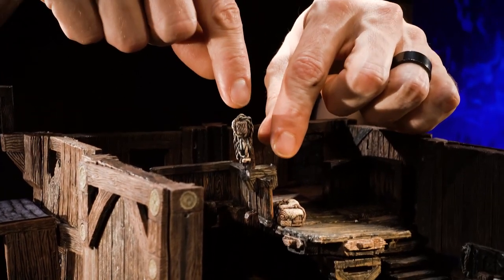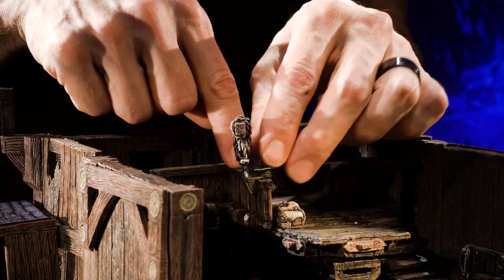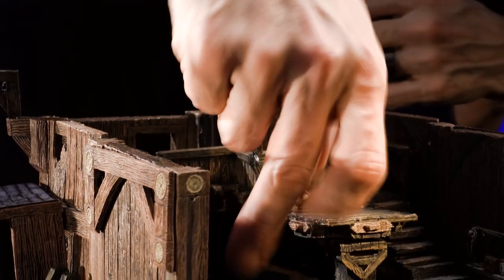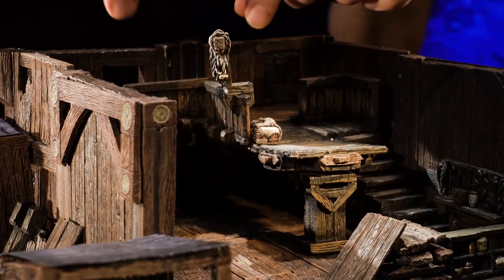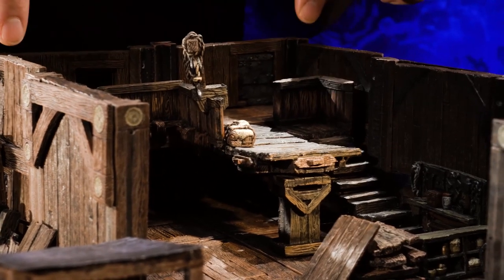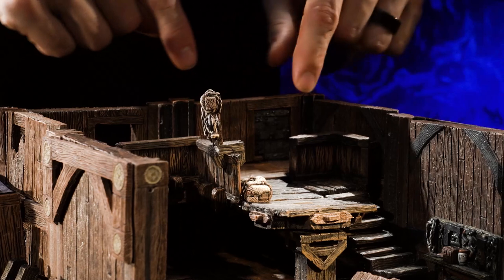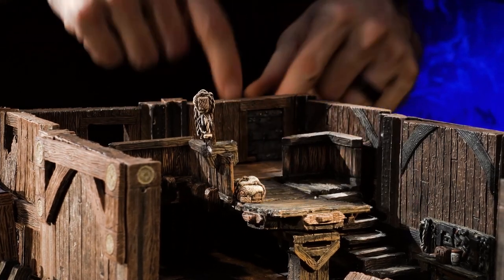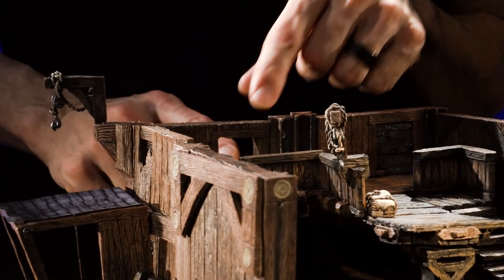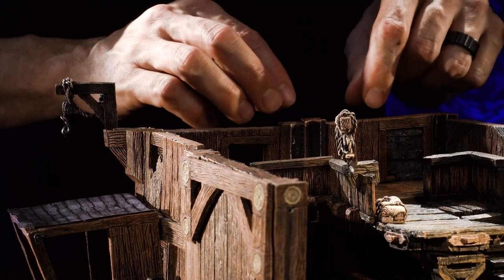We also have the hoist pulley accessory on the sliding pulley accessory clip, so someone could jump up there, swing down, or swing goods around. On the back, we have this mezzanine area with a door that can go out — maybe up to the roof — as well as a window. We could have dressed that up with a boarded-up window insert if this was more abandoned, but we left it open.